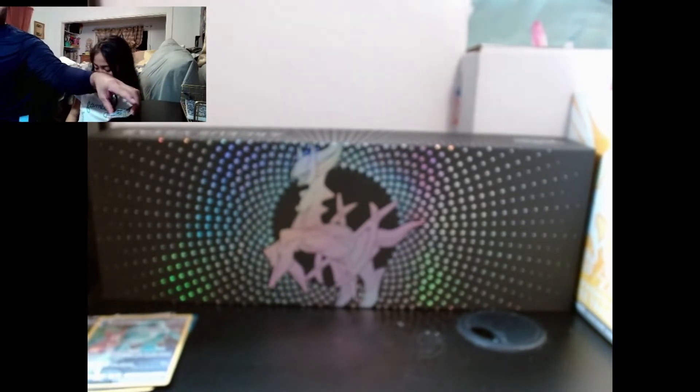Next we're going to be opening a Brilliant Stars box from the Pokemon Center. There's supposed to be eight packs in there, but there's two more than eight - two extra packs to pull something good. It's satisfying to unwrap. Look at this - we have a trainer's guide! Let's see what we can pull from this trainer's guide.